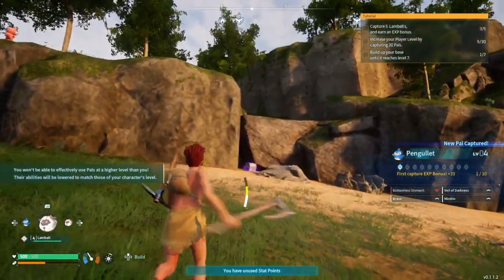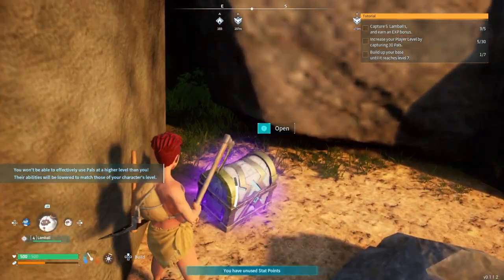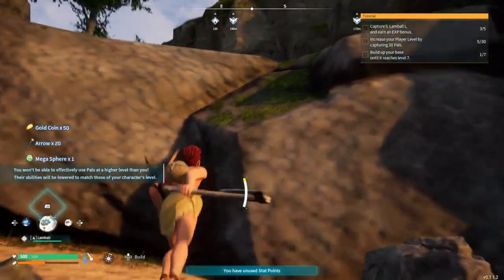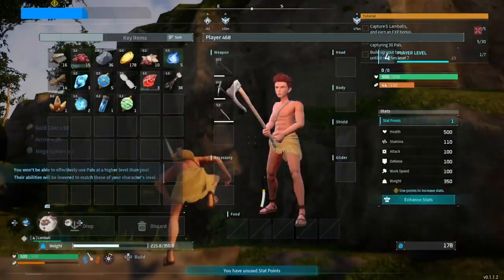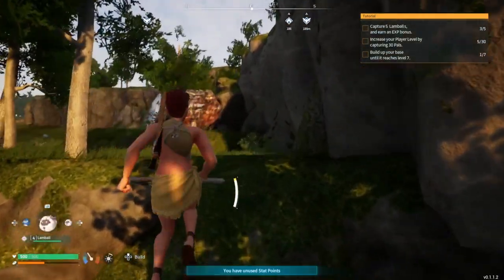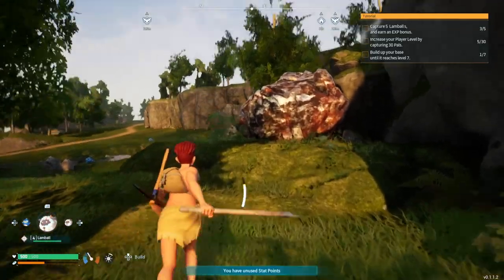Oh, there's an epic chest here! We need two more lambbles. Megasphere - whoa, never heard of that. What does that do? An item that captures pals - its capabilities have been improved allowing it to capture a wider range. Okay, we'll hold on to that for future endeavours.